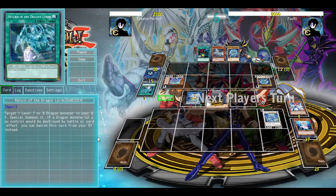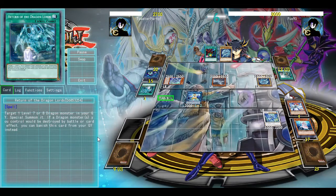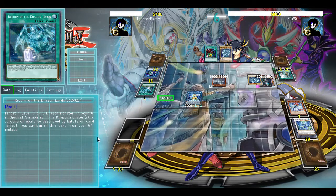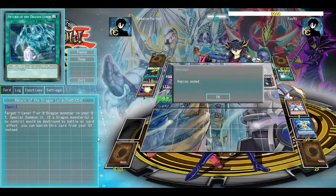They have Return of the Dragon Lords in the graveyard. They activate Mausoleum of White, go into Alternative, pop the Dragite, and go into the Galaxy Eyes monster. They have it from here — just letting them play it out. Polymerization going into Blue Eyes Alternative Ultimate Dragon, and that's game. Remember to use Coral Anemone to summon the Level 2 to be able to make Dragite off of the Locust — remove the Locust.